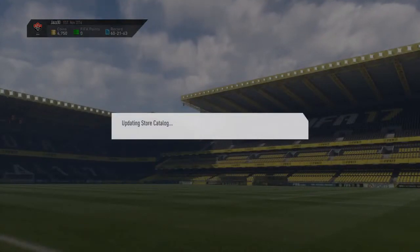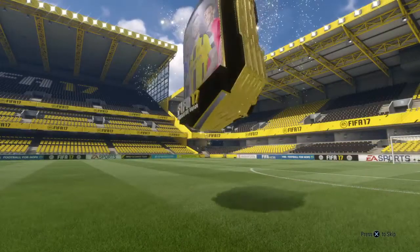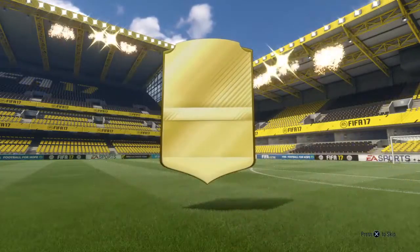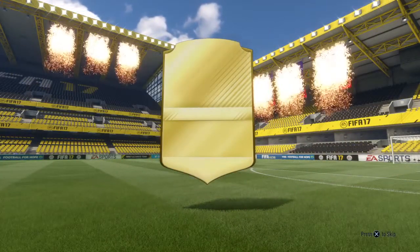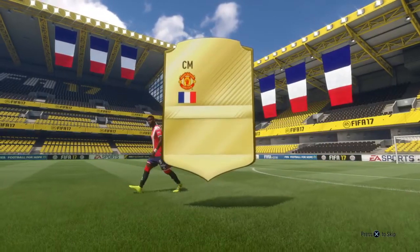This was an insane pack. It's even more crazy because I haven't even gotten a walkout this year or a player over 15,000 coins. I saw this and just went insane — I saw the walkout flags come down, I saw France, and I thought for a second we probably had Larisse. But it was actually Paul Pogba. This is absolutely insane.